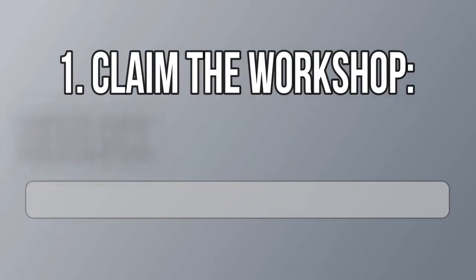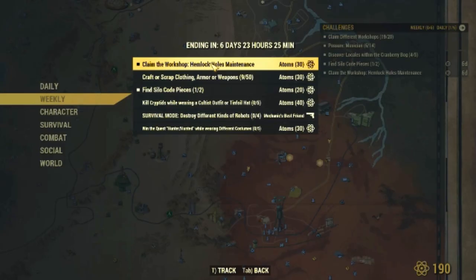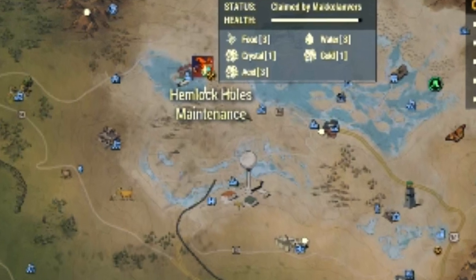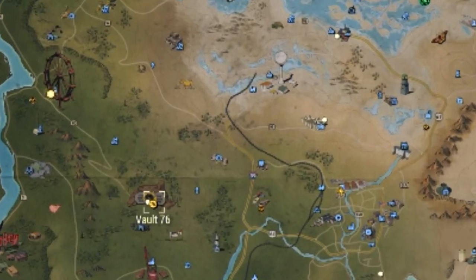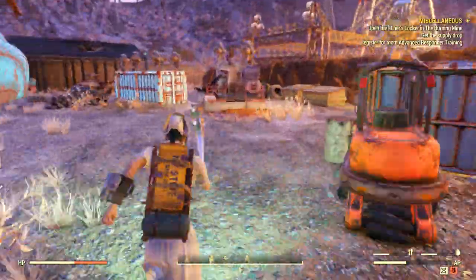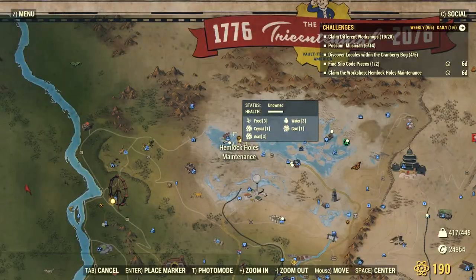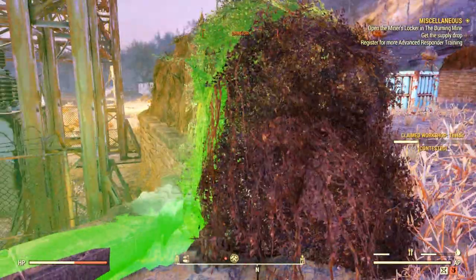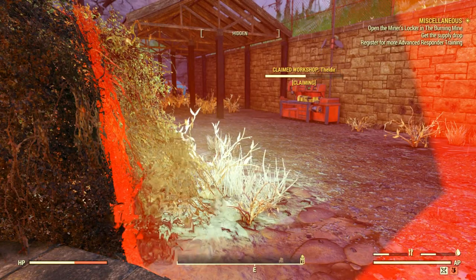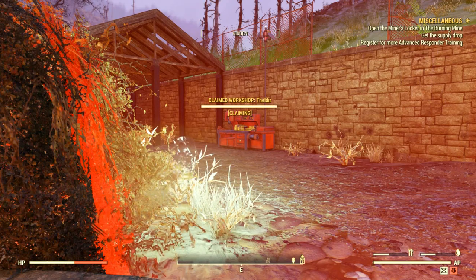Let's start with the easiest one, which is claiming the workshop at Hamlock's Maintenance. It's on the very northwest of the map, right at the heart of the Toxic Valley. Report to Vault 76 for a free ride and then head to one of the nearby locations of this workshop. If it is contested, I suggest you go to this corner because if there are any turrets, they won't be able to reach you at all. It's a small trick and it really works — then all you have to do is wait for the workshop to be claimed and you will get your free items.